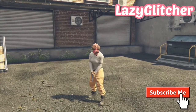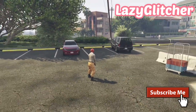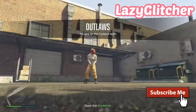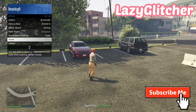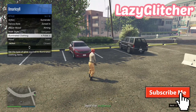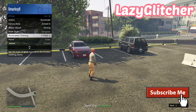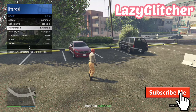Once we are in the mission, pull up your interaction menu. You want your friend to be AFK so he doesn't get kicked. Go to Illuminating Clothing and hold left on the d-pad for eight to ten seconds. I'm not going to speed this up so you know it's real.